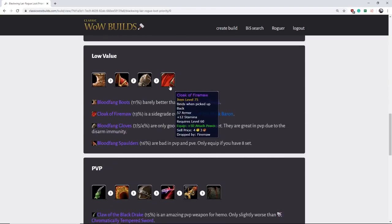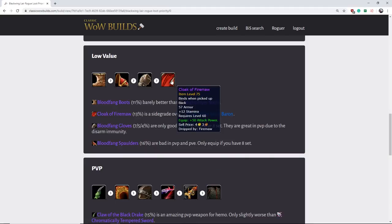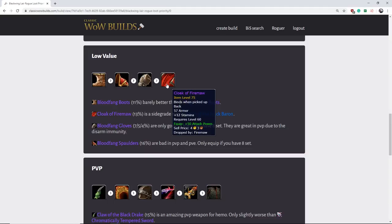Finally we have Cloak of the Firemaw. This thing is a sidegrade over Cape of the Black Baron in terms of damage — they're both going to give you virtually the same damage, it's neck and neck. The edge Cloak of the Firemaw has is some stamina, but this is really not high value and not something you want to be breaking the bank over. This is a niche thing. If you want the extra stamina, you can snag it if no one else wants it, but I wouldn't be too worried about this item.